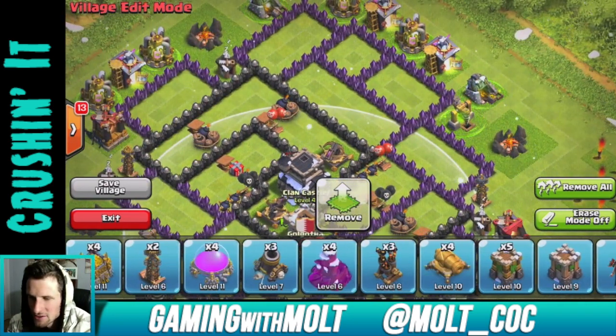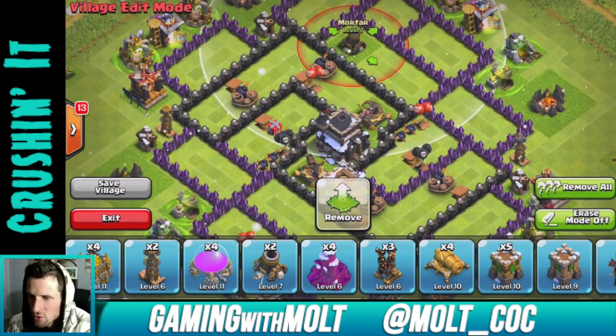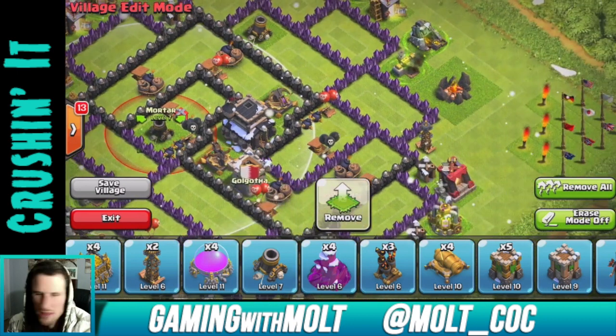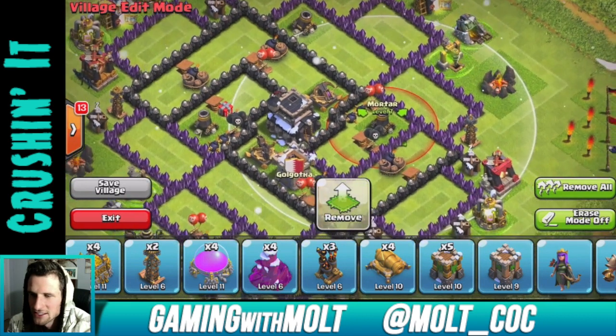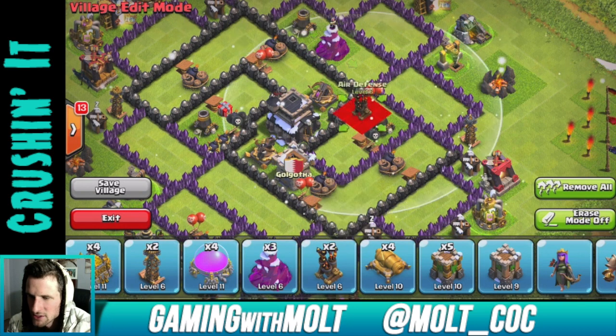We're going to do a triangulated mortar setup — so we've got a mortar right there, a mortar right here, and then a mortar right over here. I'm looking at this on my screen as I bring all these in.